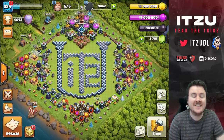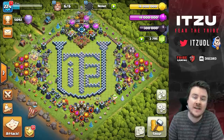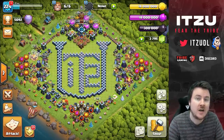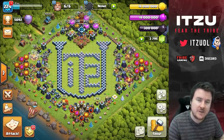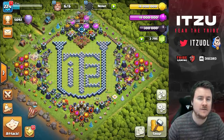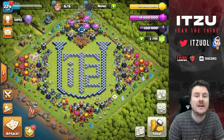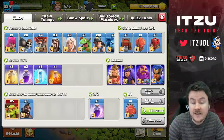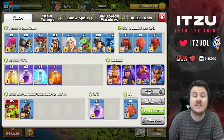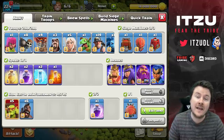Hey guys, welcome back to another video. Today we want to talk about a strategy guide — Queen Charge Hybrid — but there's going to be a small twist. You guys should know Queen Charge Hybrid, right? The Hawk Riders, the Miners, and everything combined with the Queen Charge is crazy strong right now. It might be one of the strongest, if not the strongest, army in the game right now.